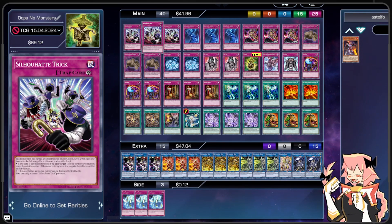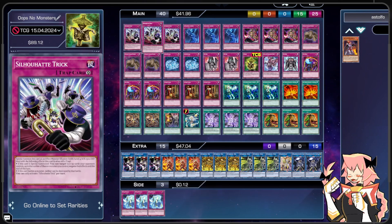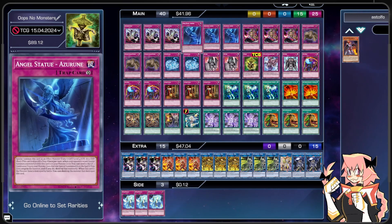First off, we're on triple Silohat Trick — a Level 4 effect monster with 1500 ATK and 600 DEF. If it's special summoned, you can target face-up cards your opponent controls up to the number of Illusions you control and negate their effects until end of turn. It itself is an Illusion, and with Silohat Rabbit we're planning on negating two face-up cards our opponent controls — not just monsters, but any cards. So Silohat Trick is one of our better trap monsters.